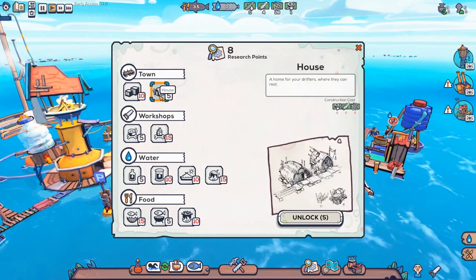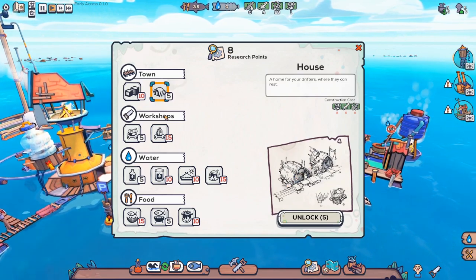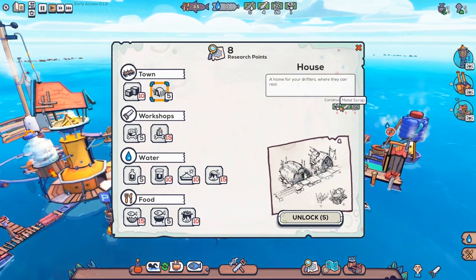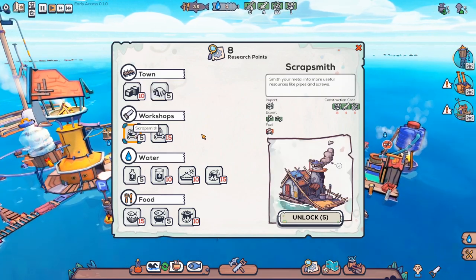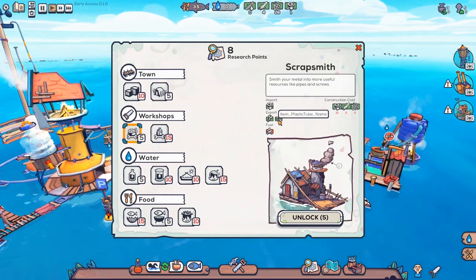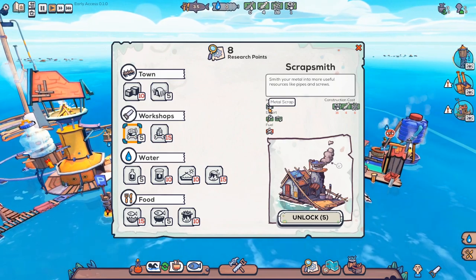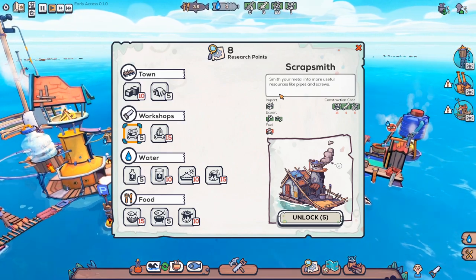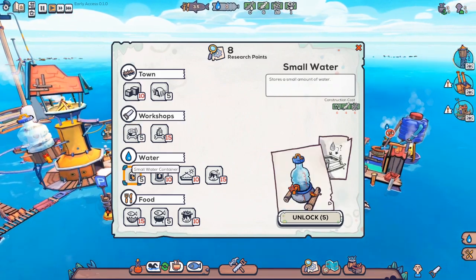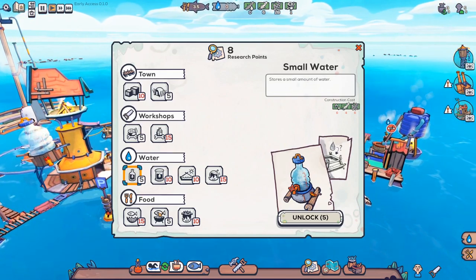We could make a better house, but it does require metal scrap, and we don't really have much in the way of metal scrap. So maybe a scrapsmith might be better — I believe it imports metal scrap. Oh wait, we turn metal into other things. How do we get the scrap in the first place? Elsewhere, there's water storage, but we don't really need that for a small town.